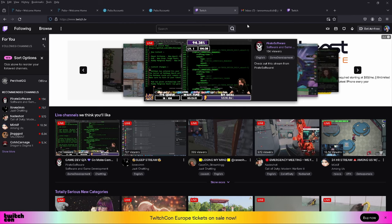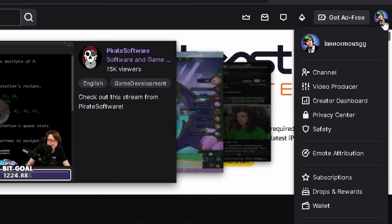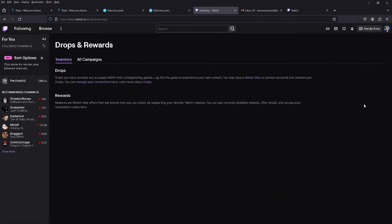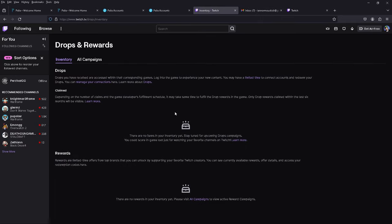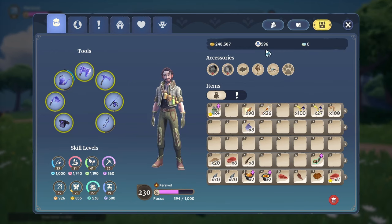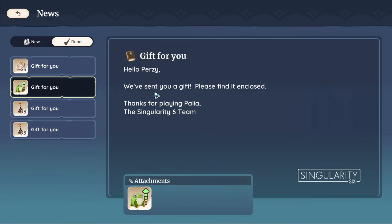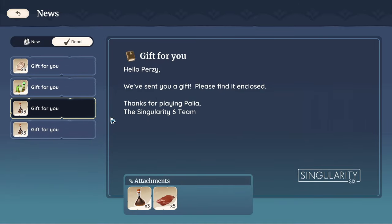Now, to get to your drops after watching a streamer and claiming a Twitch drop — whether it's Pal Cat items or Pal Tech items — go to your profile picture, then go down to Drops and Rewards, and it'll be right there. Since I haven't watched any streams yet, there are currently no rewards, but you'll be able to hit Claim once you've earned some. Once you've hit Claim, log into Paleo and go to the news section. The news section is where you claim daily rewards like Gigabert, Frogbert, and other items that Paleo sends you.